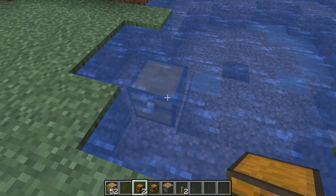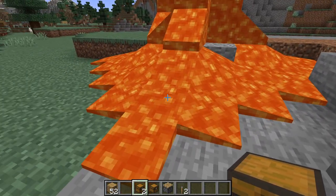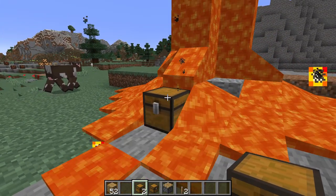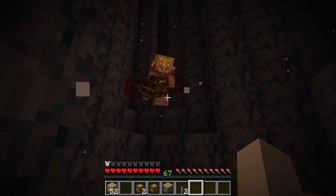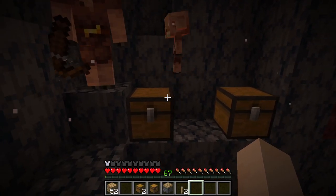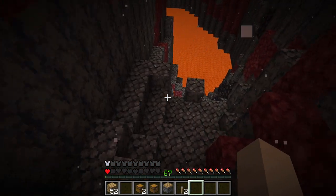Chests can be placed underwater — they are waterloggable. And if you place a chest in lava, guess what? It doesn't burn. Be careful in the Nether, because piglins hate it when you open chests. As you can see, I'm gonna die.